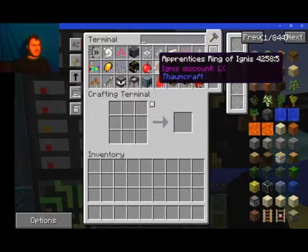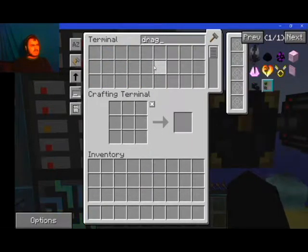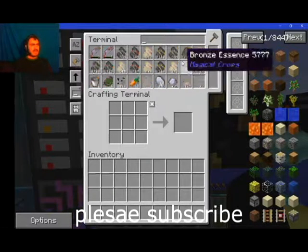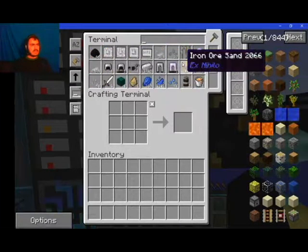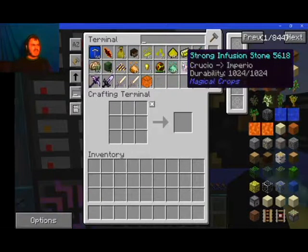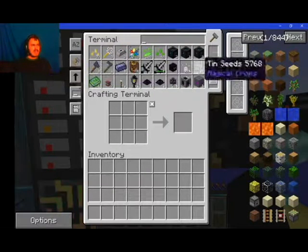In this episode, I kind of built a few things so we can actually have an energy storage device. So first, we got to find it throughout the system. I kind of lost track of where I put it. Sorry about that, guys.